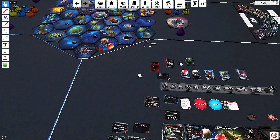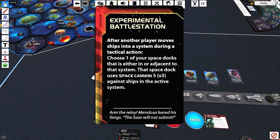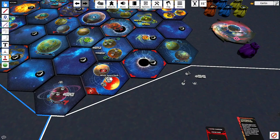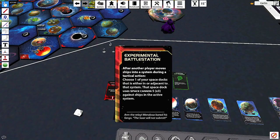Now the bug faction's cards. First one: 'Experimental Battle Station.' It has an action window — after another player moves ships into a system during a tactical action, you choose one of your space docks that's adjacent to or in that system. That space dock now has space cannon ability. One of those docks can suddenly start firing orbital cannons. It's a once-per-game ability, but surprise orbital cannons is amazing.